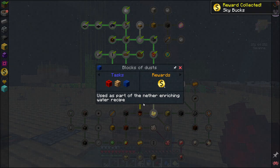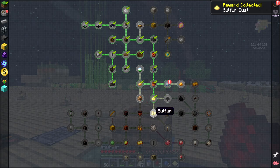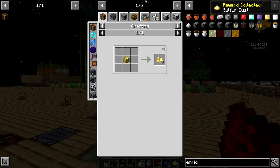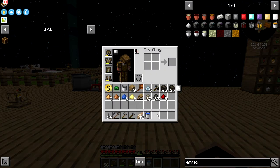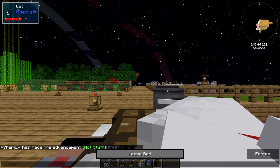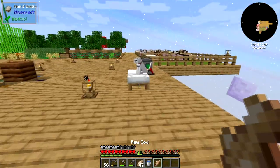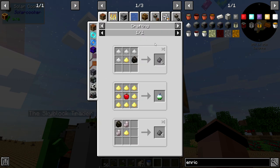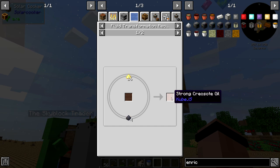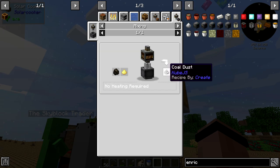Sky buck — 'blocks of dust used as part of the nether enriching water recipe.' Let's make a whole bunch more. That's sulfur — how do I make you? You're just cooking up what I got. Let's get the solar cooker online. There we go — solar cooker back online. Take my sulfur dust, and there was gunpowder and also strong creosote oil.